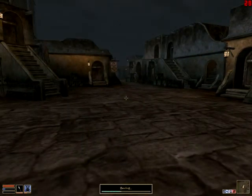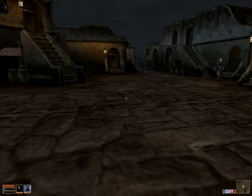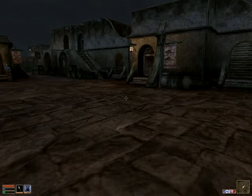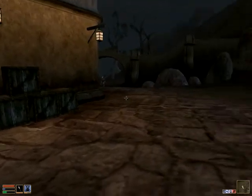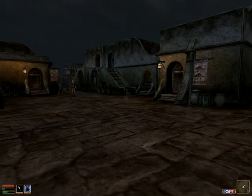We arrived at Balmora — the home place of the Thief House of Morrowind, which we won't join. And here we will end our set, because this place is big and does have a lot of quests, which we will be completing later. So, goodbye.